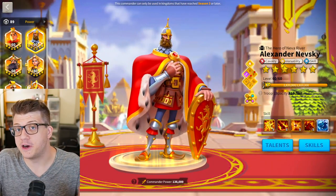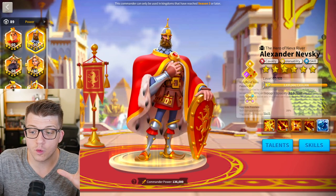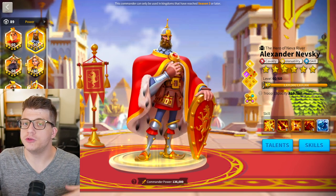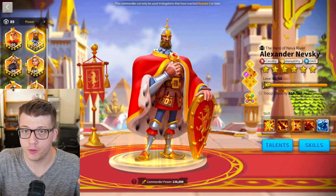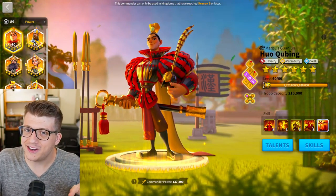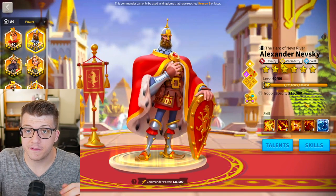Nevsky at 5-5-1-5 or 5-5-5-1 is insanely good, but you do eventually want to expertise him — you don't want to leave it there. You want to perfect your Nevsky and get all the value out of him, because every skill point is really good for Nevsky. That's why for Huo, near the end, each skill point is more like 'eh, it's okay,' whereas for Nevsky all the skill points work. The expertise is great, so you definitely want to do it eventually.